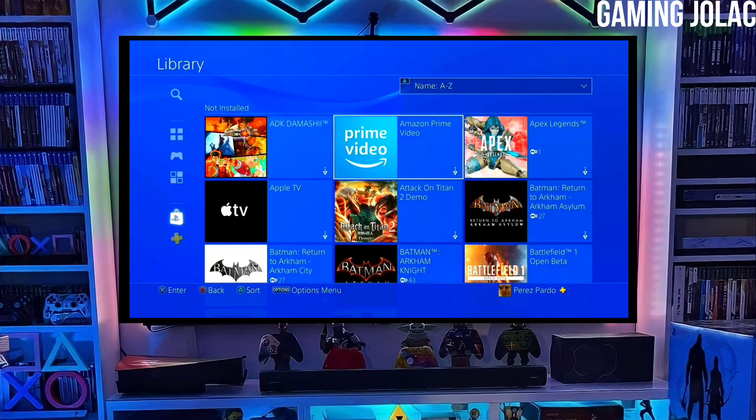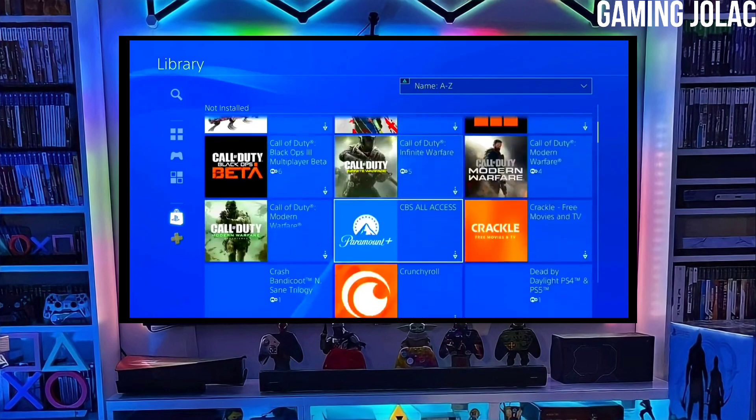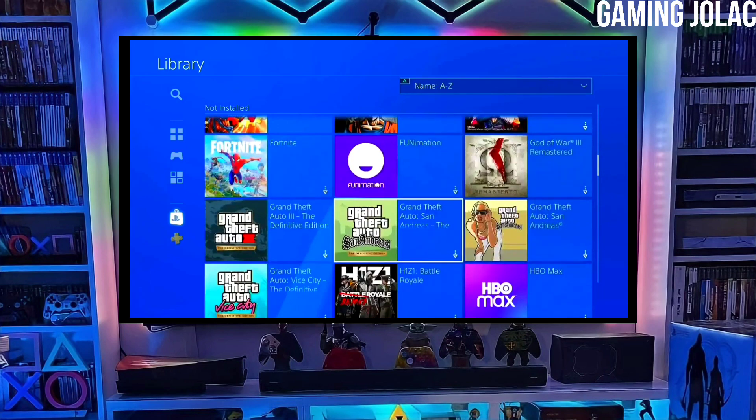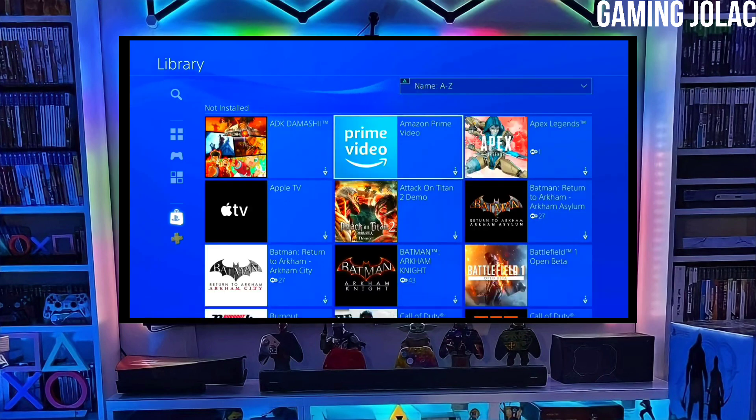Make sure to download Golden also, because Golden is important for jailbreaking your PS4. After downloading both the jailbreak and Golden files, simply plug your USB drive into your PS4, then activate the jailbreak.